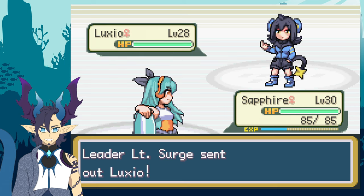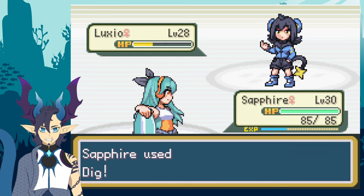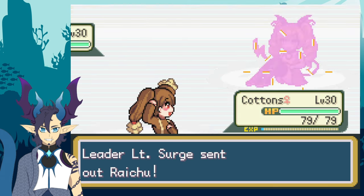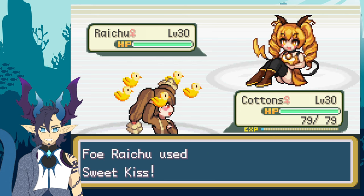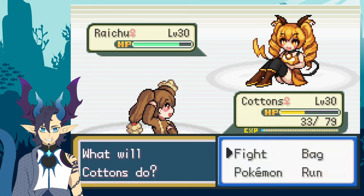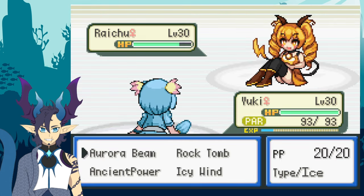He then sent out his Luxio and I sent out Sapphire, since she is a Ground type and immune to all its electric moves. With Intimidate on Sapphire, I was able to KO the Luxio with Dig. Since he then sent out his Raichu, I decided to switch into Cottons to possibly save Sapphire. Raichu used Sweet Kiss, which made Cottons hit herself on the first turn. Then on the next turn Raichu used Charge Beam, but Cottons was actually able to use Power-Up Punch. Raichu used Charge Beam again the next turn, taking down Cottons.